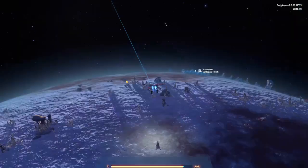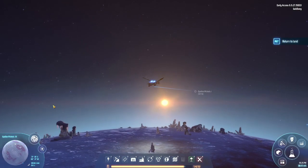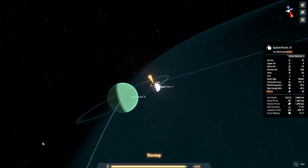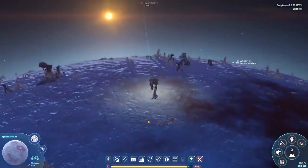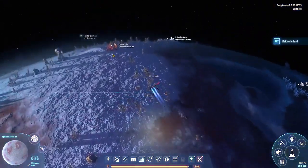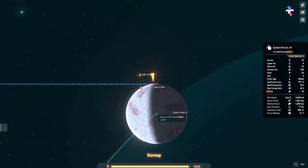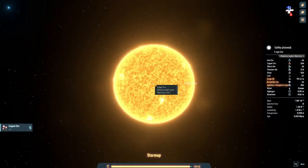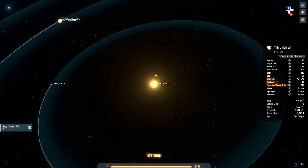I visited a black hole earlier before making this video, so I'll do that in the second part. There's a part one and part two - I planned it. Here's the copper. There's another system with a weird name, also a G-type star system - we can get there in 49 seconds.